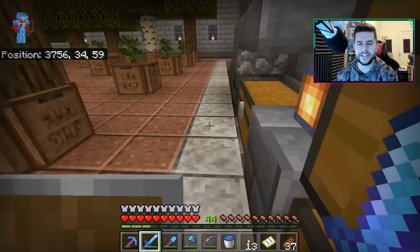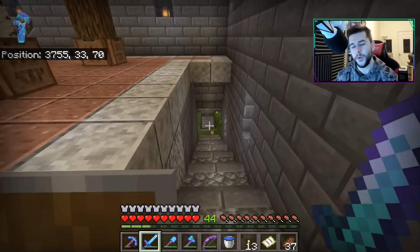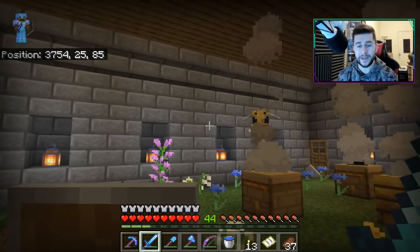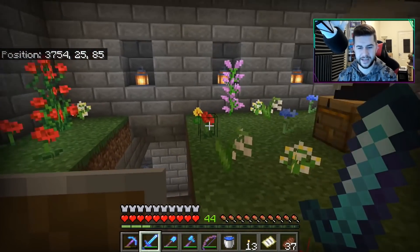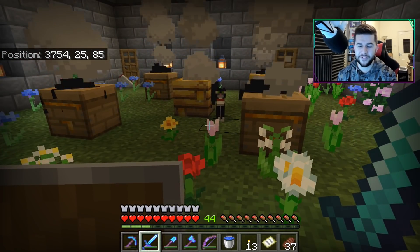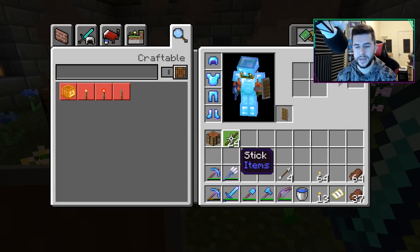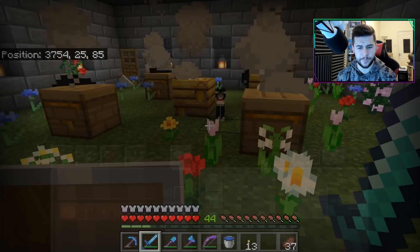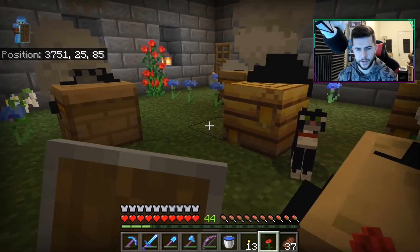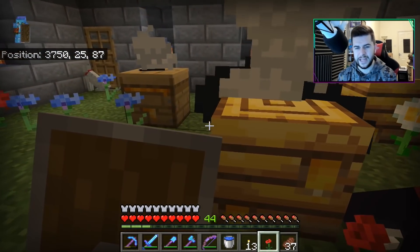We managed to grab a brand new bee nest and inside of it was three bees. These guys are currently pollinating. It would probably be good to have a small crop area down here, but it feels so good to actually have some bees. There is a slight problem though — the bees don't come out unless I'm in here holding a flower.